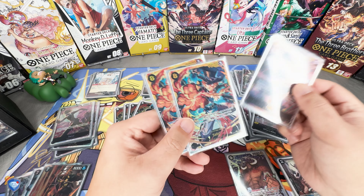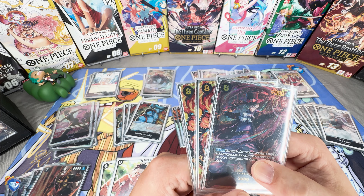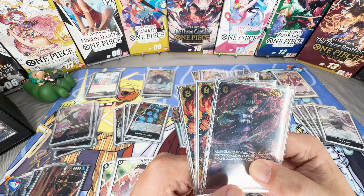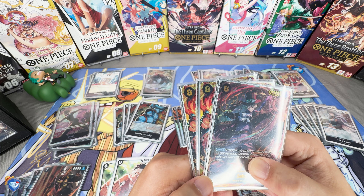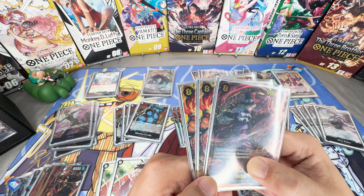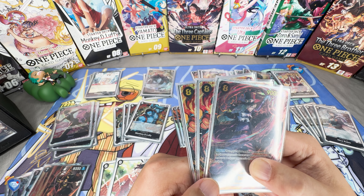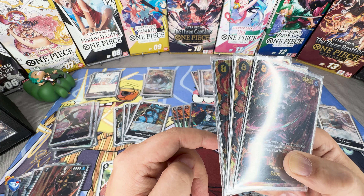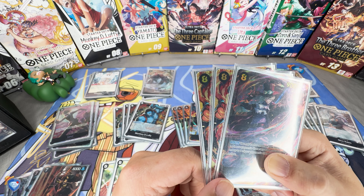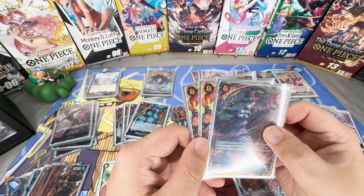Raijuu is difficult but controllable — use cost control, don't hit Raijuu, starve them of life, build your board hard, and then start swinging once you have big bodies down like Jack, Nico Robin, and Sabo. Once you have that big board established, starve their resources and you'll beat those decks.